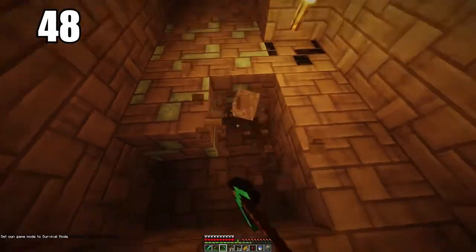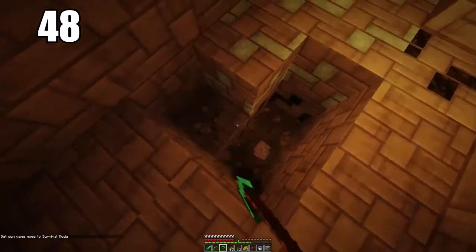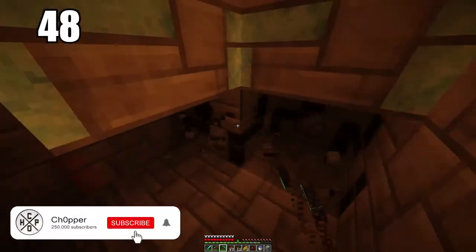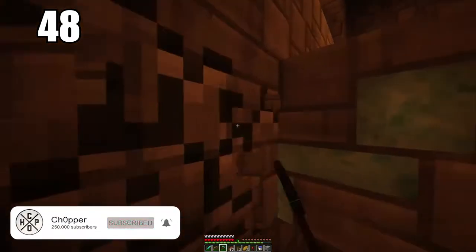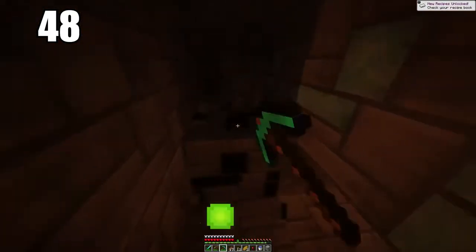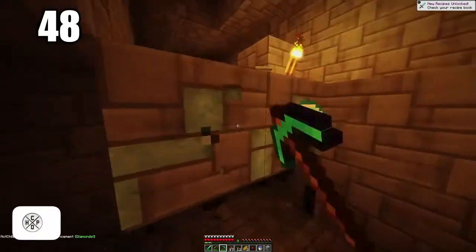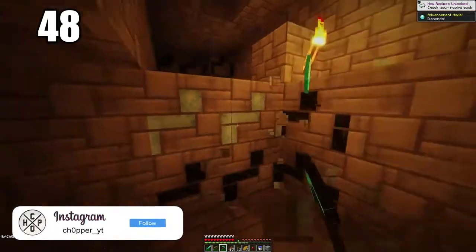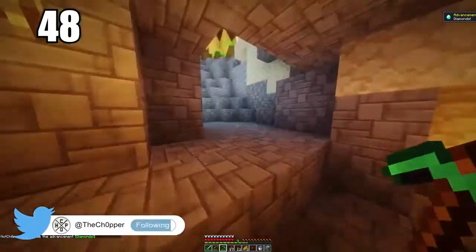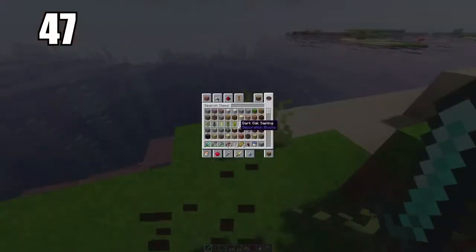Number 48 is to isolate your ores when mining. For example, if you stumble across some diamonds in a rough spot that could be dangerous, the best way is to cut out everything around it so the block is just hovering, and then when you know it's safe, go ahead and pick up that valuable ore. The last thing you'd want is to mine that ore and have it fall into a lava pit where you can't reach it.